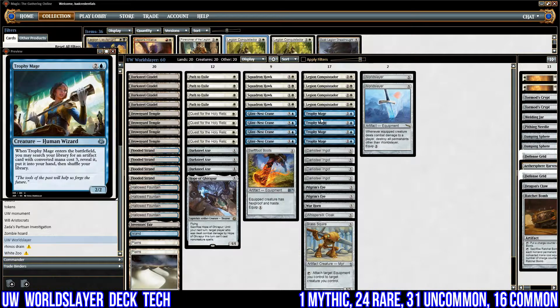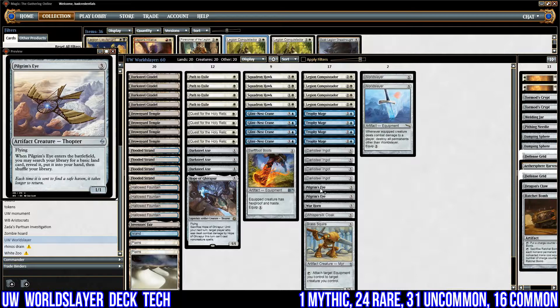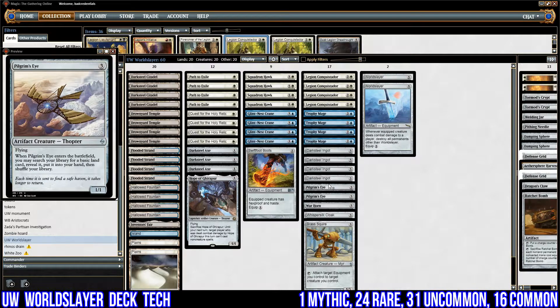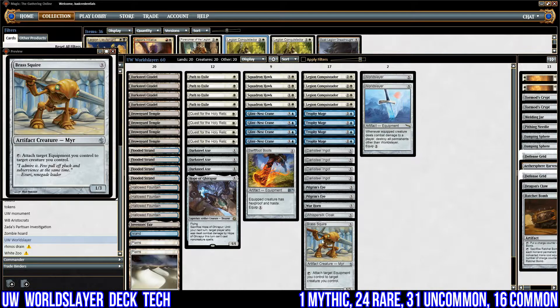I've got four copies of Trophy Mage — kind of a second set of Glint-Nest Cranes. When it enters the battlefield, I may search my library for an artifact card with converted mana cost three, reveal it, and put it into my hand. I've also got two copies of Pilgrim's Eye. It's always nice to fetch out a land — I can hold it for post-World Slayer so I always have a land drop. It's also got evasion, it's an artifact so I can get it with Glint-Nest Crane, and it's a three-mana artifact so I can get it with Trophy Mage. It's a good catch-all.